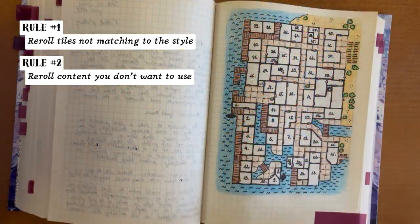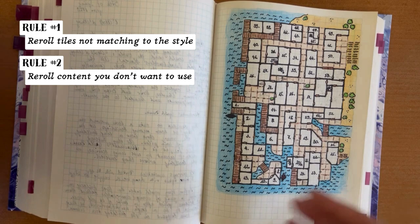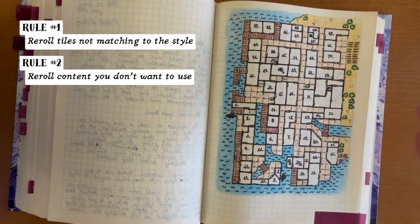So you can, of course, use all the rules and all the results, but if you want, you can choose what to use. And I really like this in this supplement: if you want to re-roll, you have many, many other results you can have. So don't be afraid to follow the rules, and don't be afraid to change the rules if you want.